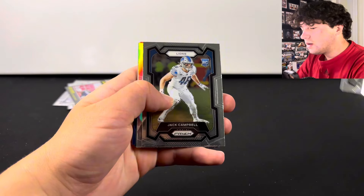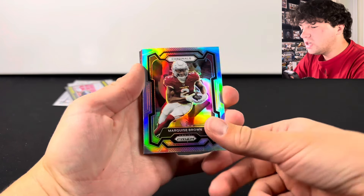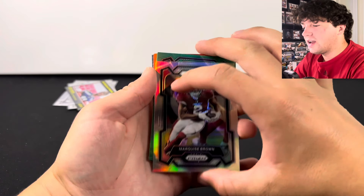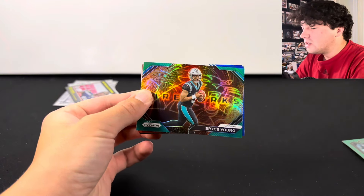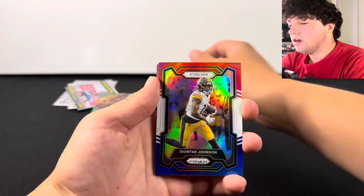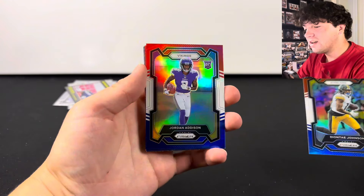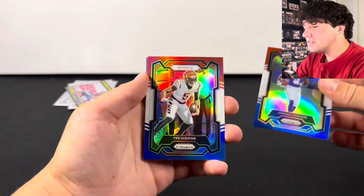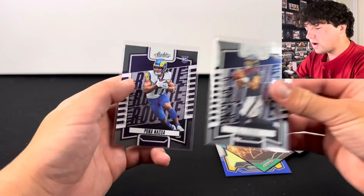We should have one base rookie — there's Jack Campbell. Come on, let's hit a big silver. Cardinals — not the team we want to see — there's Marquise Brown. Titans, not a rookie, Daniko Autry. Fireworks — can we get Bryce Young? There we go, Bryce Young on the green fireworks. There's Deontay Johnson from the Steelers. Vikings rookie — can we get Jordan Addison? Jordan Addison on the red, white, and blue. There's Tee Higgins and a Joe Burrow on the Portals. Not bad at all. Best cards: Jordan Addison red-white-and-blue, Bryce Young fireworks, the JSN, CJ Stroud, and Puka Nakua.